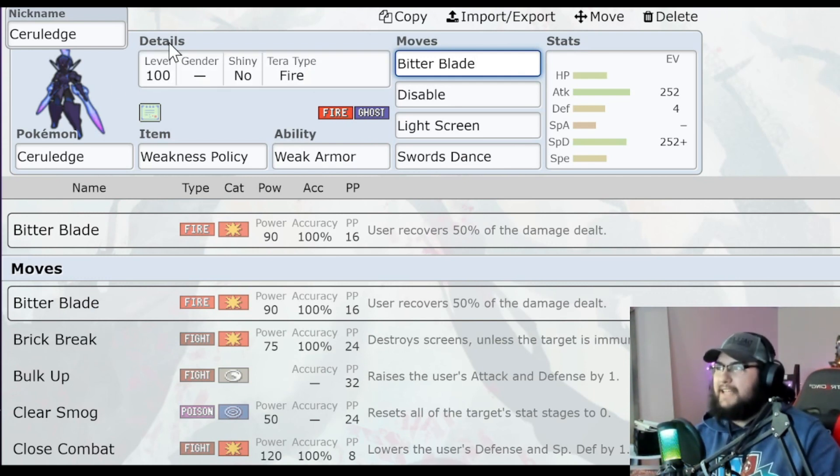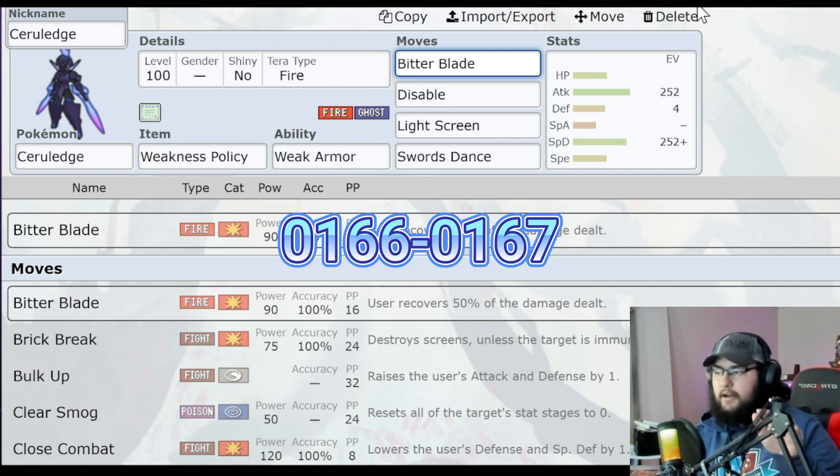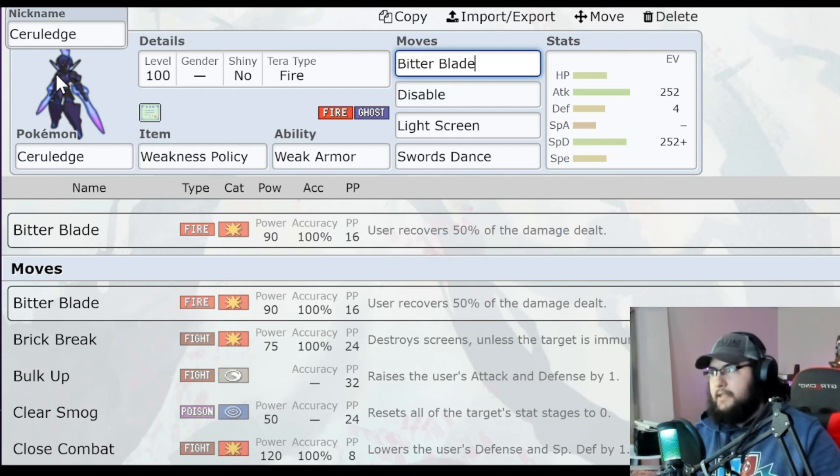This is kind of more of an out-there pick. I know I've tried using Ceruledge for raids in the past and it hasn't been that good, but hopefully with Weak Armor, Weakness Policy, Disable, and Light Screen it's going to be really good. I'd still have to test it when the Samurott raid comes out. If you're playing Scarlet and you can't get the Malicious Armor, all you have to do is trade with someone — it's not that hard to get Charcadet, so I'll put the trade code up on screen right here. This trade code will allow you to trade for Ceruledge if you're in Scarlet version, so this Pokemon is basically not version exclusive.